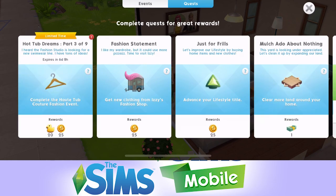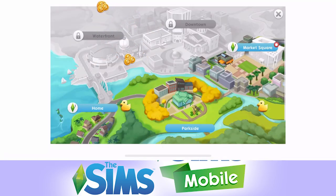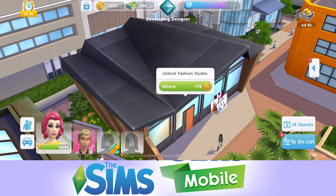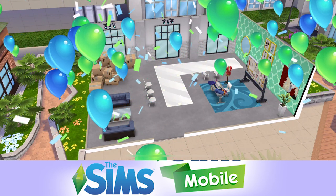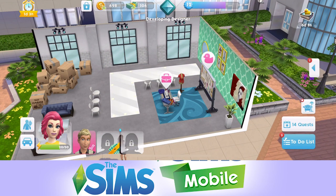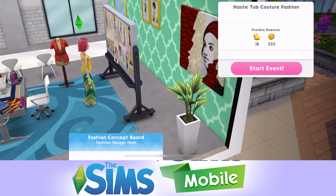Let's collect those. Now we need to complete the Hot Tub Couture Fashion event, so we're going to have to go over to the fashion studio. I'm not entirely sure I have unlocked the fashion studio yet - I haven't. It's 175 simoleons, so let's go ahead and unlock it. If you haven't already unlocked it you're going to have to do this. That's unlocked. We can either go to work there with the briefcase or click the little cute duck icon to start this event. It's a four hour event.